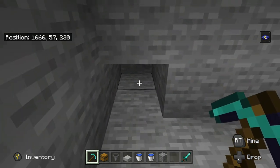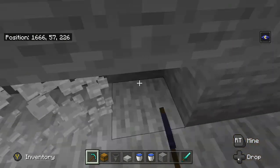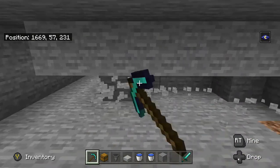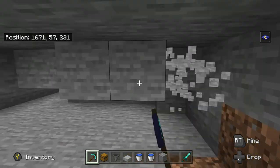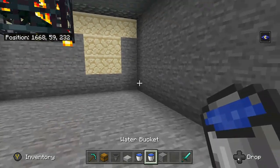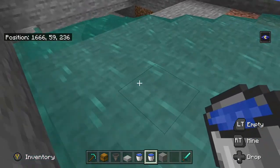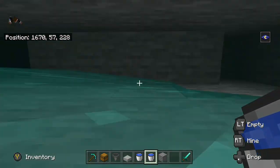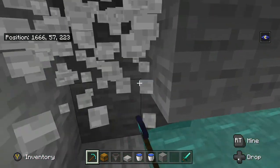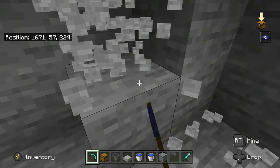Once you've done that, on this level go six more blocks — one, two, three, four, five, six. You can mine this top area out manually or, if you have a good pick, you can place a water bucket here and it'll fill in, letting you get into swim mode to come down and break the blocks more easily. Just swim in and break the blocks.